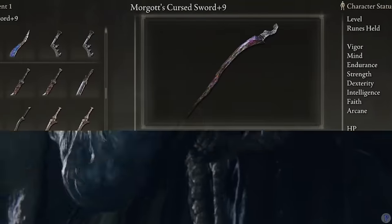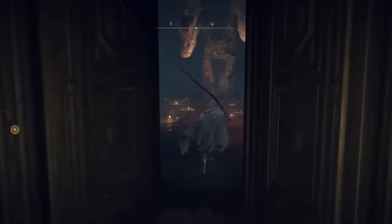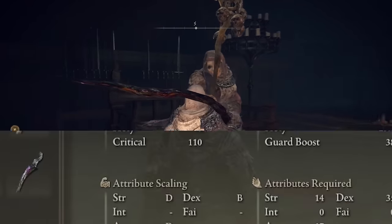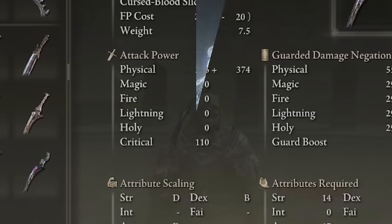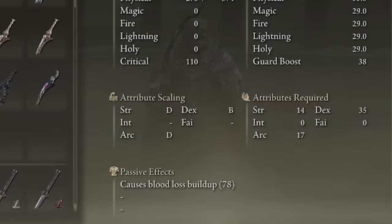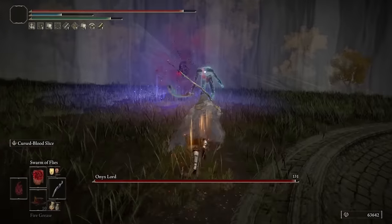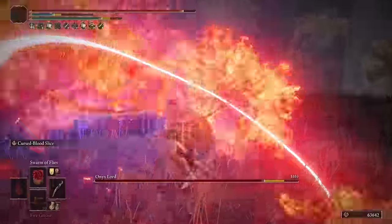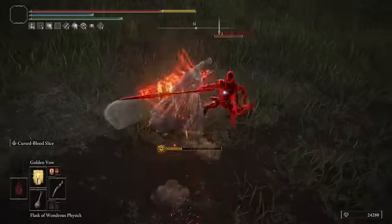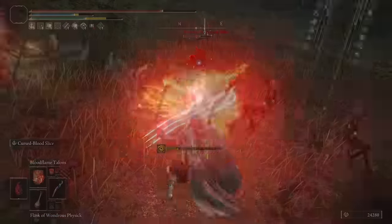Starting off with our weapons, we're going to be using Marga's Curve Sword — a weapon you get from using the Remembrance of Marga at the Fell after you defeat him in the capital. With decent physical damage and a Dex scaling of B, this weapon is a lot of fun, especially with its unique Ash of War. The Bloodloss on this weapon is 78, and its Ash of War, Cursed Blood Slice, is a multi-stage Ash of War that builds up Bloodflame incredibly quickly while doing a ton of damage with multiple slices.